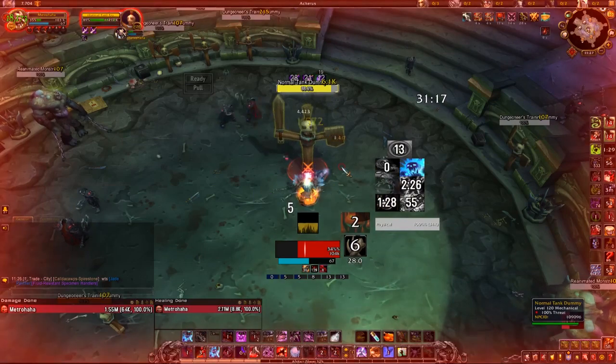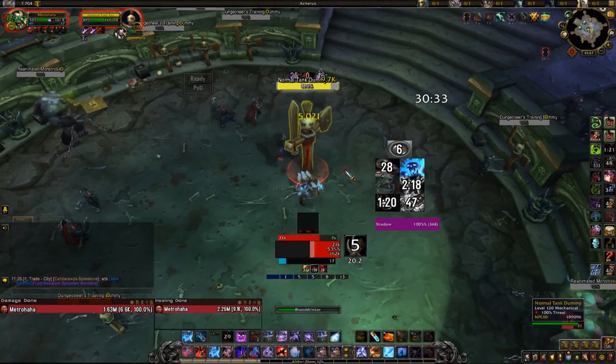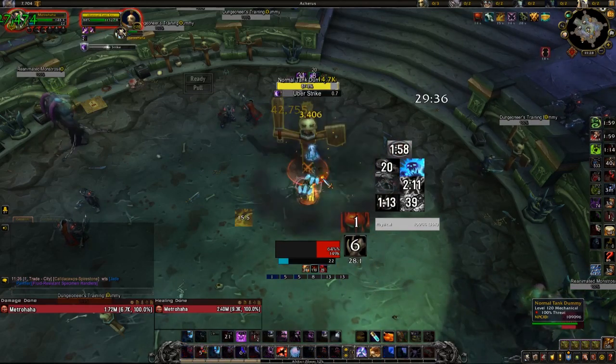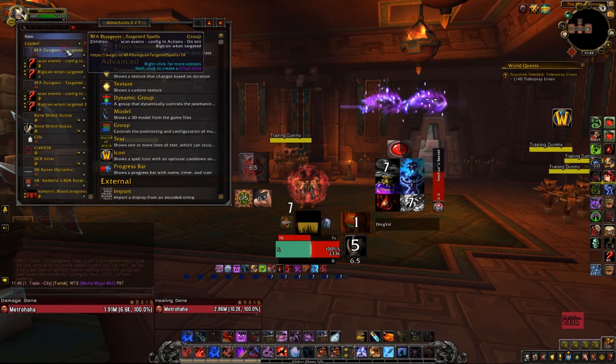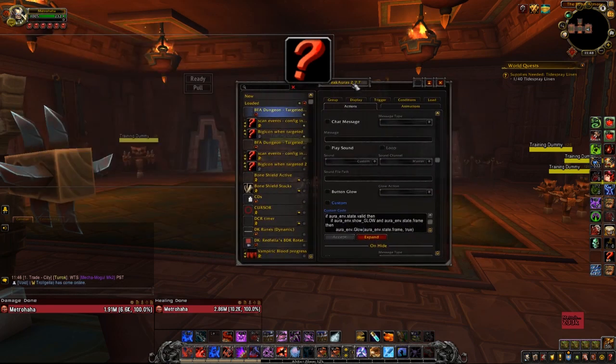I'm just showing this now to show you guys what the WeakAuras might look like in progress. Now we're going to cut to a live discussion about these WeakAuras and hopefully a better explanation of specific ones, going into detail about which ones I find most interesting. Let's now take a look at the actual WeakAuras in game. If you're just looking for the exports or imports, that's down below. The first one we have here is pretty interesting — you can find this anywhere on Wago.io.